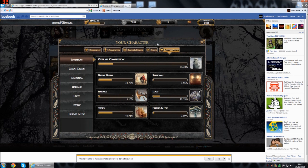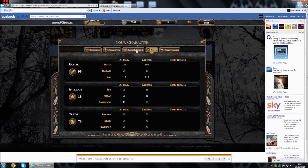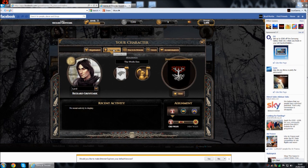And here we have your character's many stats — from achievements, stats themselves, battle, intrigue and trade, packs and power including marriage alliances, your character himself including your holdings, and your titles which can vary when you go down through the storyline and achieve more titles.